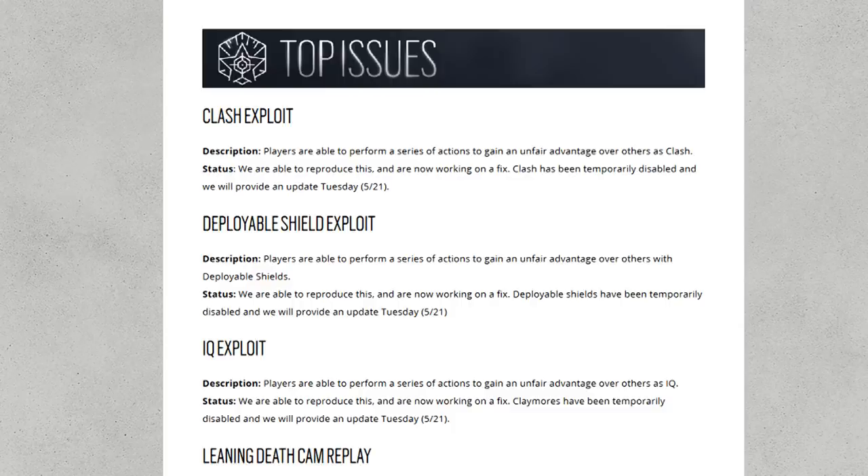Starting right off the bat with the big one, which is the Clash glitch — this allows some people to glitch in such a way that they can actually fire through her shield while it's fully extended. This exploit is known and they're going to be fixing it in the long term, but for right now they're actually disabling Clash as a selectable operator until they can get a better fix in place. Clash will be temporarily disabled and they'll provide more information this coming Tuesday, May 21st.